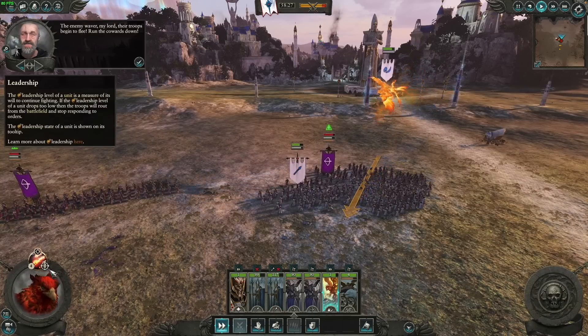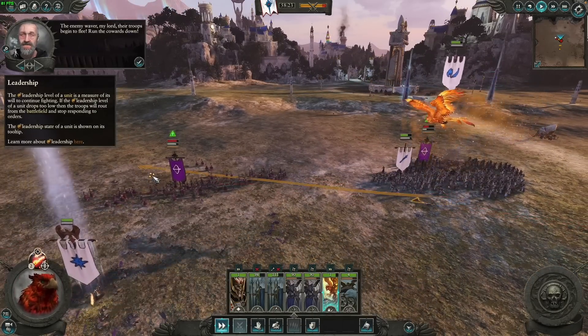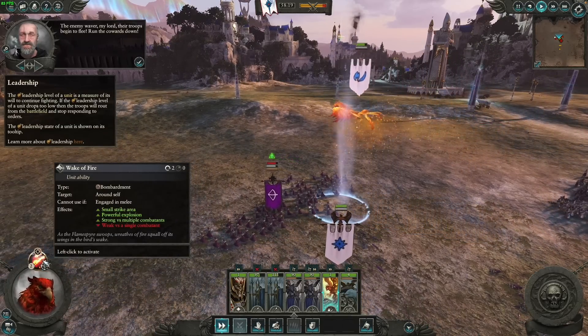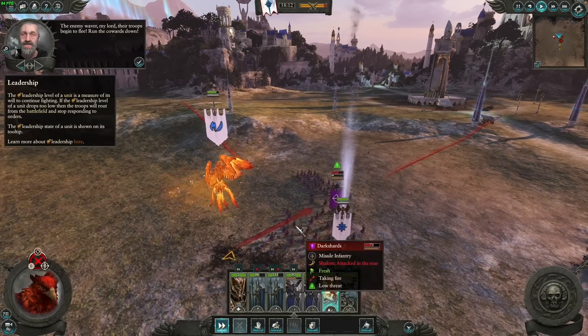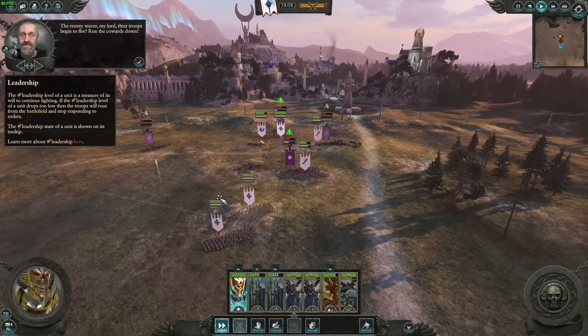When we get to an actual in-game battle, the frame rate drops a little due to all the on-screen elements being rendered simultaneously. Just remember that the frame rate will vary depending on how many units are on screen, what spell effects are being used, and how many armies are on the map. Overall, Warhammer 2 runs fantastically on the M1 Max chip.